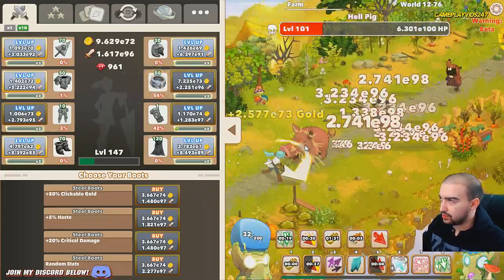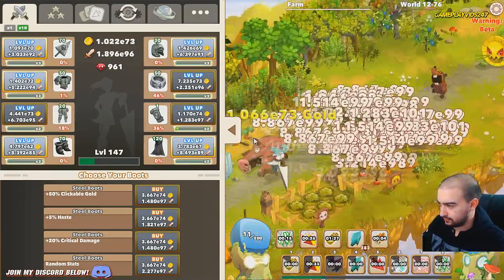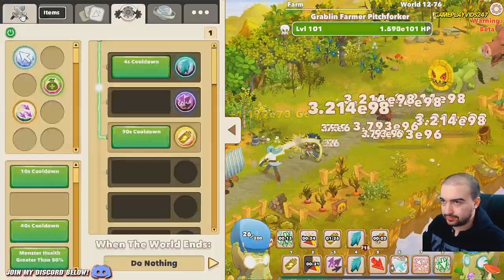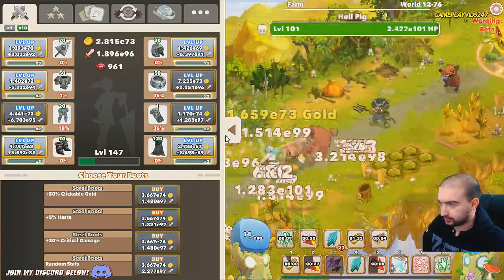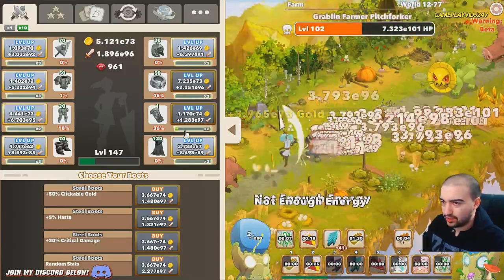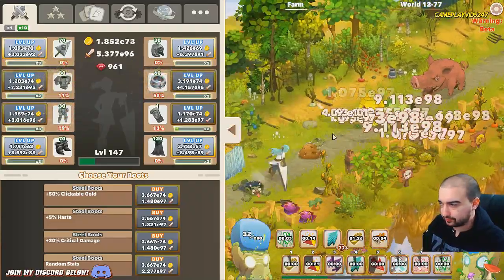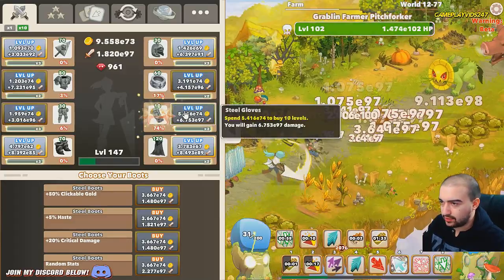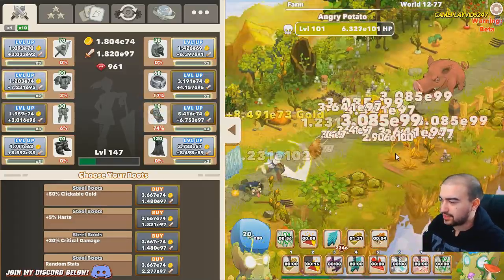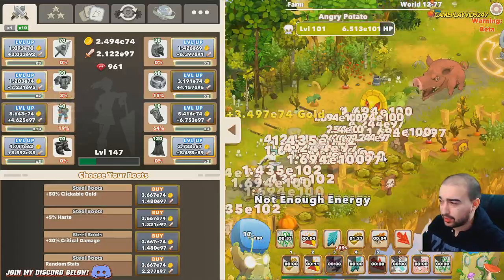Leveling up gear, heading now onto zone 100 slowly but surely - it will get done. Automator is now turned on to activate energize and big clicks automatically. The sooner we get to zone 100 the better - we're gaining those extra levels to get us critical power surge for the later levels. We're definitely going to need it.